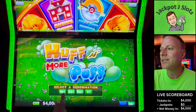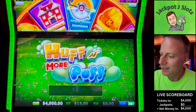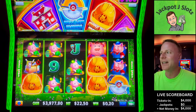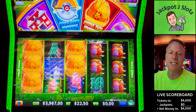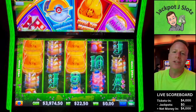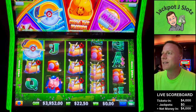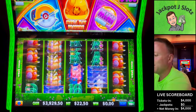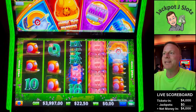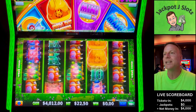We got $4,000 in. We'll start out $0.10, $22.50. Like all the Huff and Puffs, six hats or three saws. If you've been watching the new ones lately, the only difference is there's no second wheel and there's no golden saw.